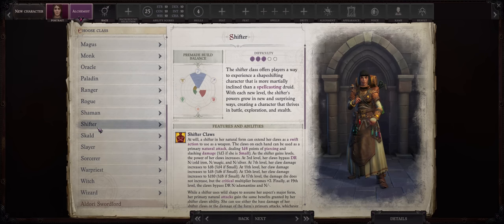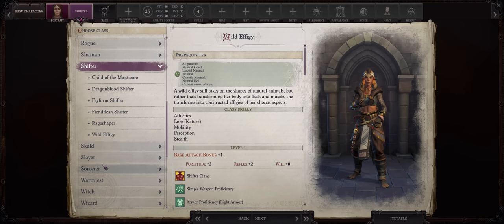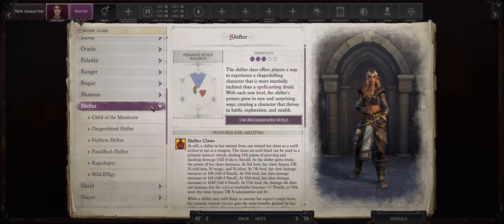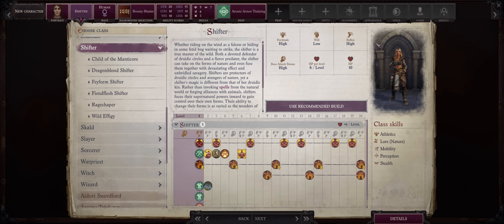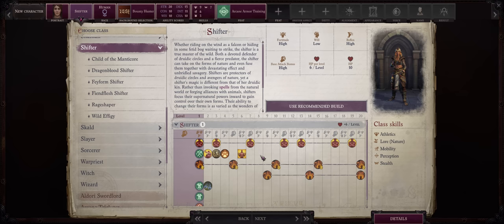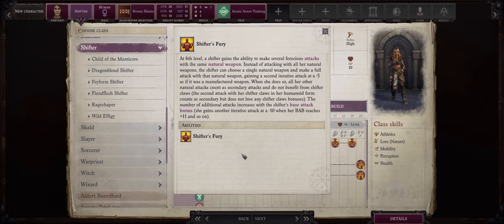As far as class, we want to start as a Shifter. While it is true that to actually get the Naga Form you need at the very least one level into Sorcerer, you can only get the form at the earliest during Mythic Level 1, which is around level 5 to 6 at the end of chapter 1, so there isn't much point in beginning the game as a Sorcerer. The main benefit of being a Shifter for a Naga Form build comes from Shifter's Fury — by default the Naga only has a single attack per round, which is rather poor. With Shifter's Fury, we can enhance that equal to our base attack bonus, giving you the same number of attacks as a Fighter of the same level.